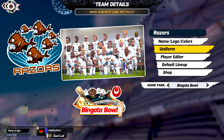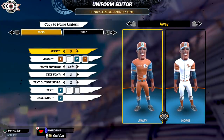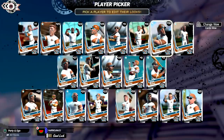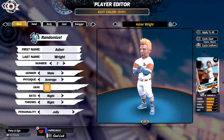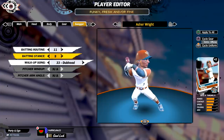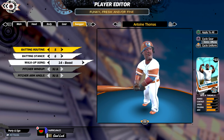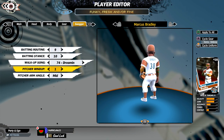Finally, we round things out with the Razors. They hit for power, but they are the worst contact and the slowest team in this league. They also have the best Junk Rating for their pitchers, so their skills are all over the place. This roster has Ralph Hendricks and Sonny Archer from past series. One of their best hitters is Asher Wright, one of the top power hitters in the league. Then there's Antoine Thomas, who also hits for power and has the strongest arm in the outfield. Marcus Bradley finishes things out as their top pitcher.